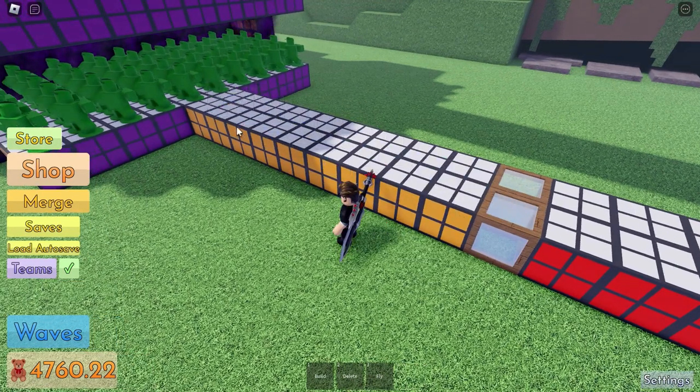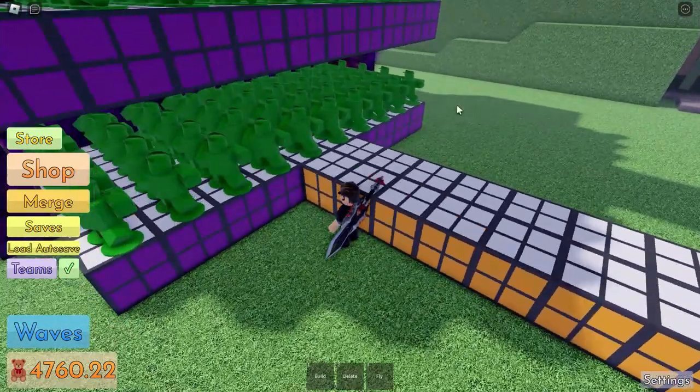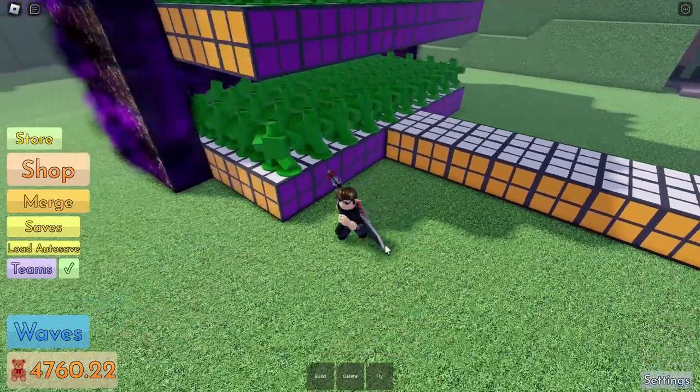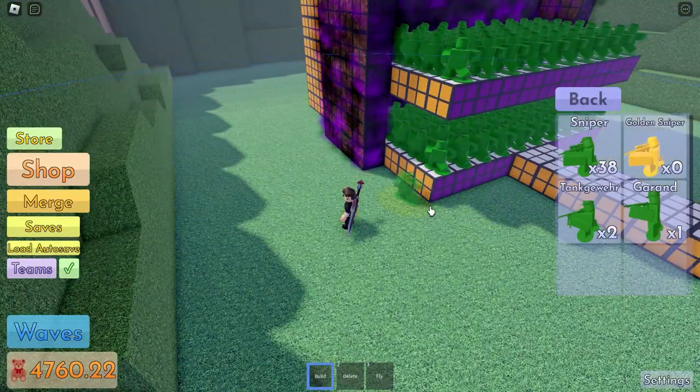Count 9 blocks away from the center — that's where you will place your troops or toys. The reason behind that is if you build the tank G here, it can already reach the edge of the map on this side.